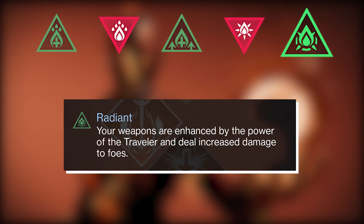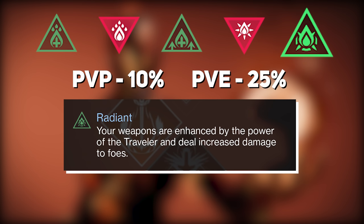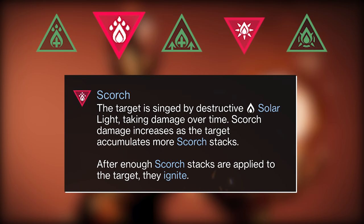Third, you have Radiant, where your weapons are enhanced by the power of the Traveler and deal increased damage to foes. This is actually a 10% buff inside PvP and a 25% buff inside PvE. Next, you have Scorch. The target is singed by destructive solar light, taking damage over time, and scorch damage increases as the target accumulates more scorch stacks.